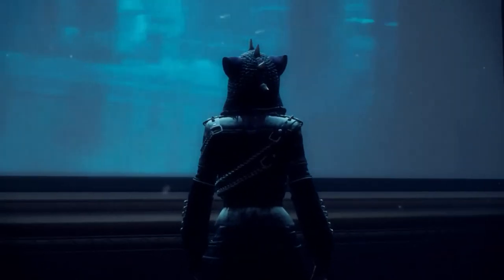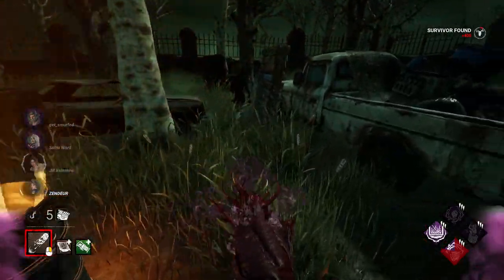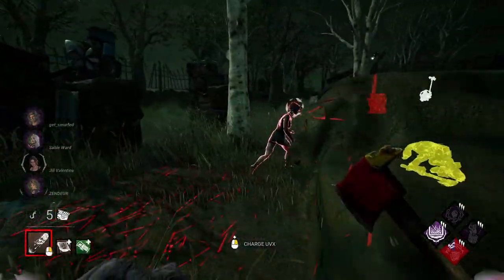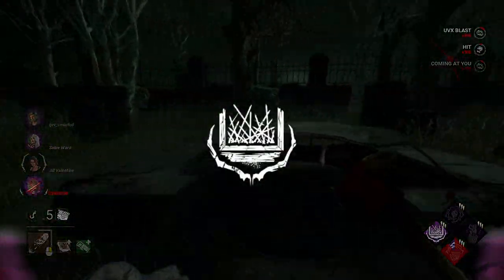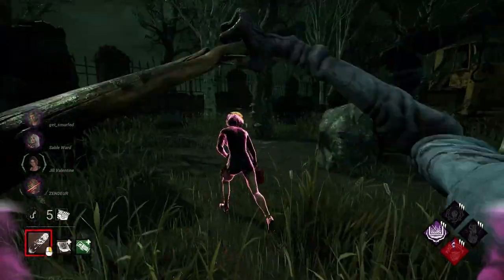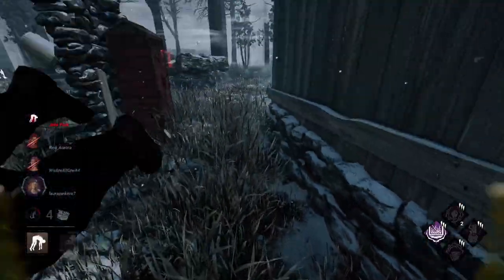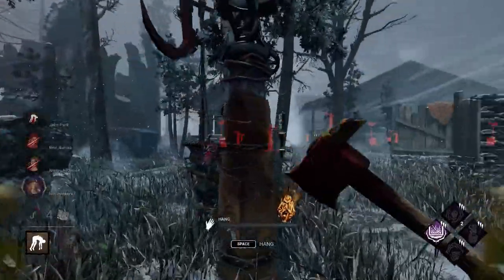There is a new killer in Dead by Daylight called The Unknown, and his potential is looking high right now. He has a ranged explosive attack and is capable of dealing with larger maps through his special teleportation ability called Hallucinations. Your first perk should be Bamboozle, which will help you utilize your projectile ability to its maximum potential. It ensures survivors are forced to drop pallets, and unlike the Huntress's Hatchets or the Deathslinger's Redeemer, the projectile is an AOE with an area effect.